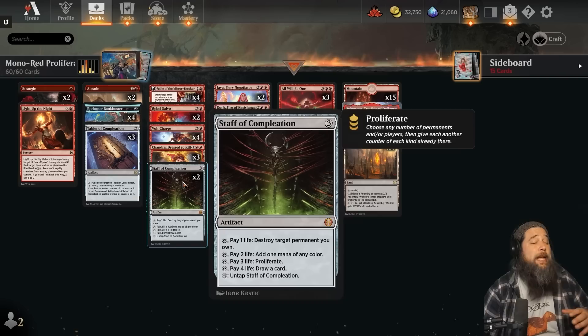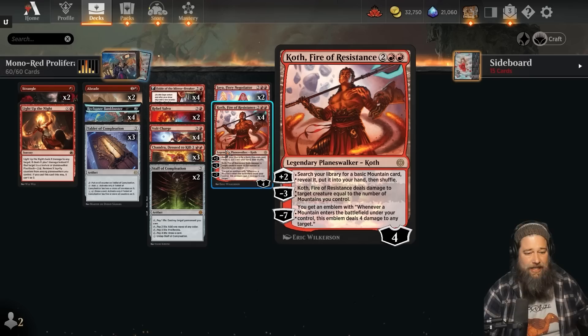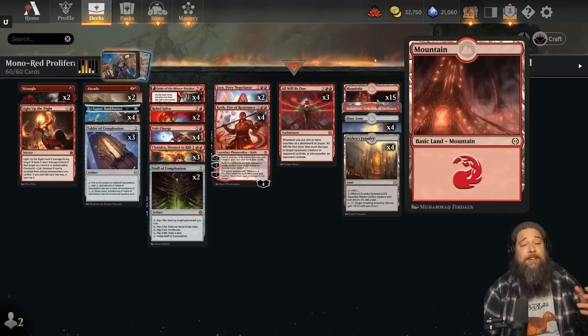We got Volt Charge to proliferate, we got Staff of Completion to ramp and proliferate, and maybe sometimes draw a card. This is why Koth is actually one of the best cards in our deck — it is the easiest Planeswalker to ultimate. It comes in with four loyalty, it can plus two up to six loyalty, and it ultimates at seven. Which means if we play and plus Koth, we only need one proliferate spell — either Staff or Volt Charge — and we get to ultimate it the next turn, then start playing our mountains and burning our opponent out.